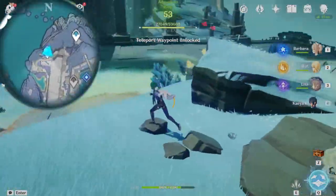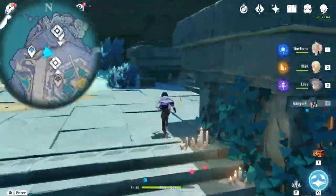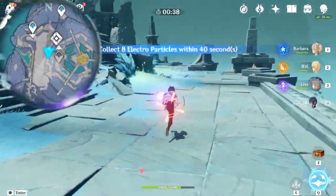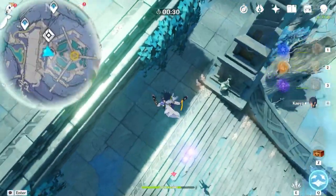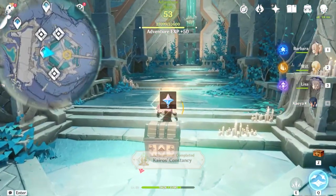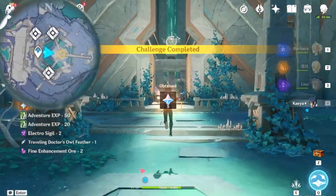Another waypoint right here - don't forget to grab it. Up here there's a time trial - feel free to do it because it's the same direction as our main story quest anyway. Here is also another teleportation waypoint, and the last particle - collect that, then the chest is yours, and head towards the center of the structure.